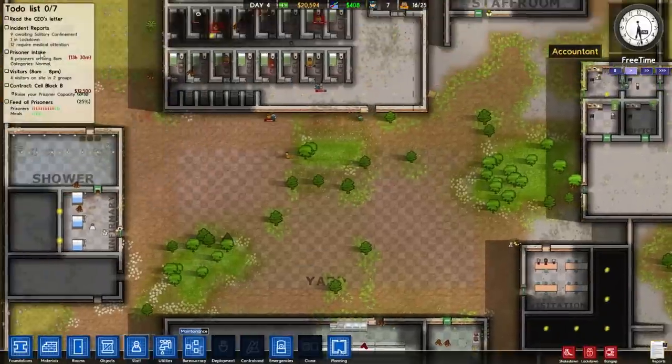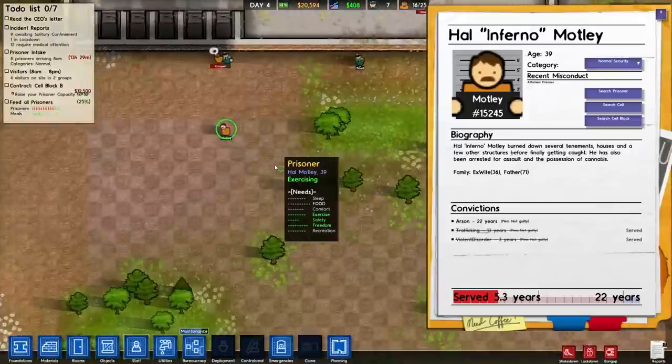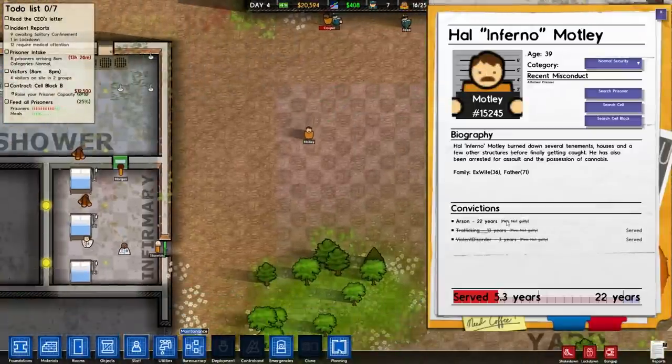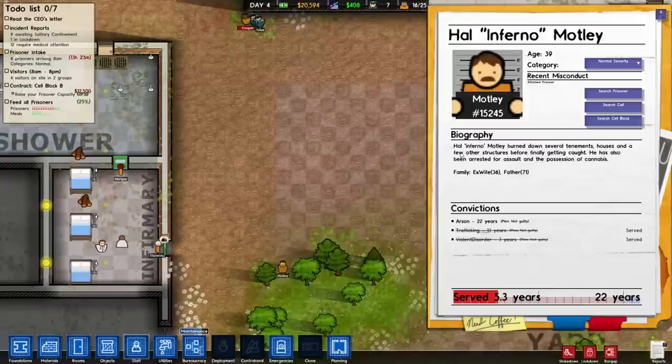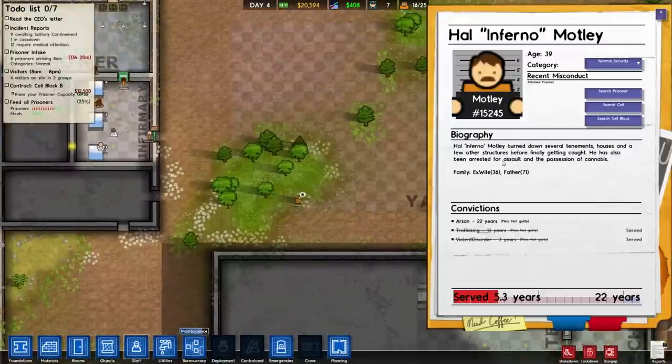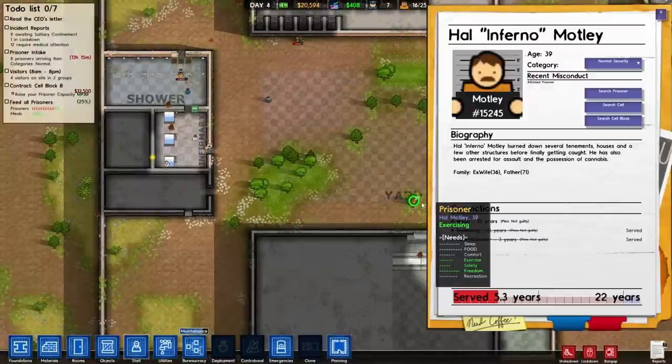One interesting thing is we can click on any of the prisoners at any time and see all about what happened. This guy's name is How Infernal Motley. He burned down several tenements, houses, and other structures before finally getting caught. He's also been arrested for assault and the possession of cannabis. He is serving 22 years for arson.